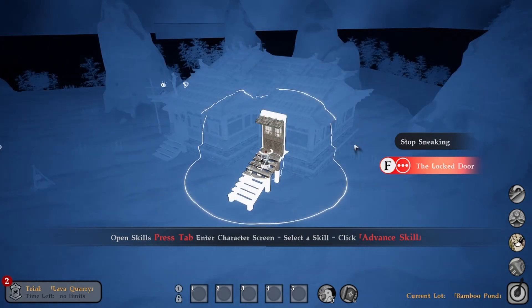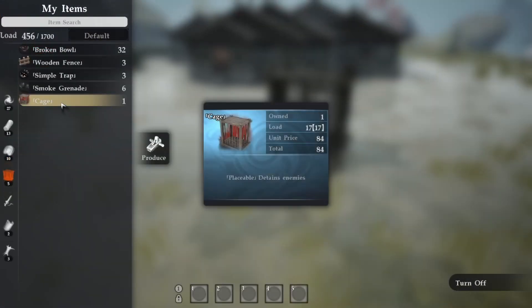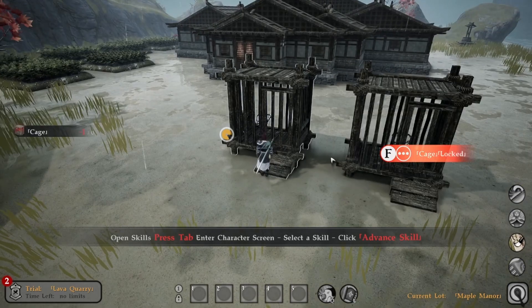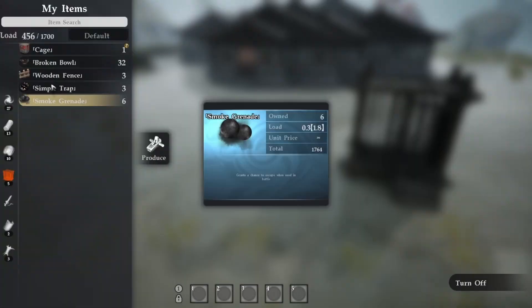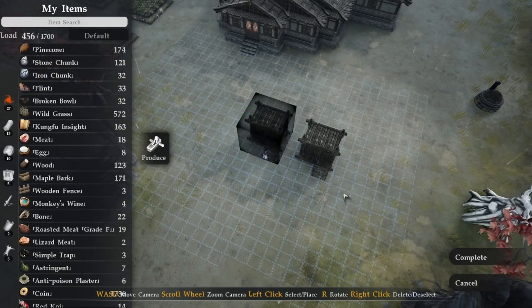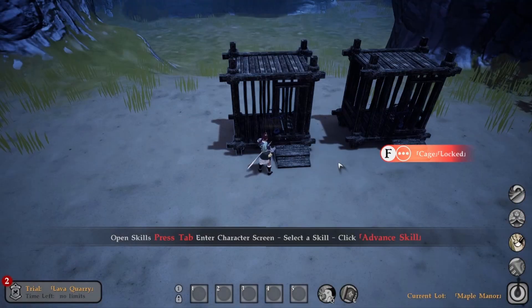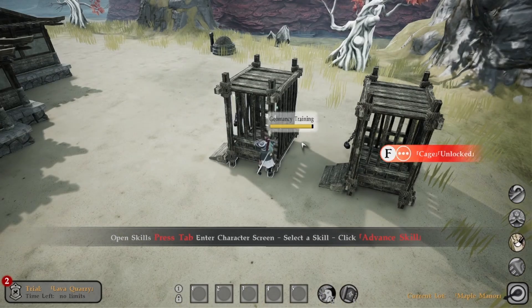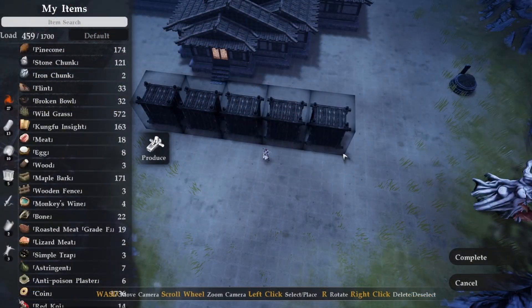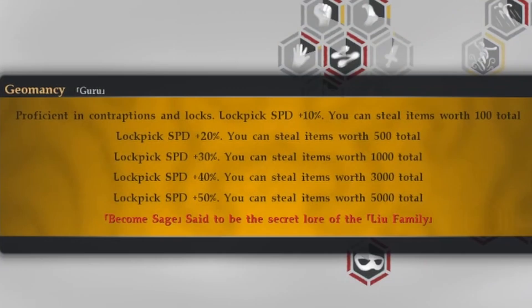In this game, geomancy is your thief skill and it goes up by picking locks. While you could level the skill by breaking into people's homes, I found it a lot easier to practice on a cage that I own. Once crafted, place it down and select lock pick. Once the door opens, put it back in your inventory and place it down again. Repeat the cycle until you get your geomancy skill to guru. As I repeated the process I realized it'd be a lot faster if I had more cages, so I crafted a few more. The whole process took me about 18 minutes to complete, but I could have done it faster if I'd started with more cages.